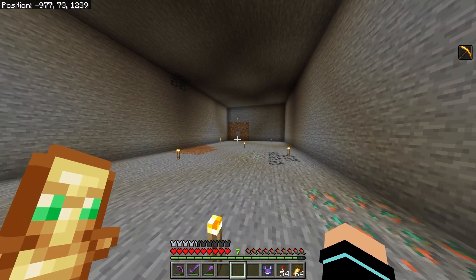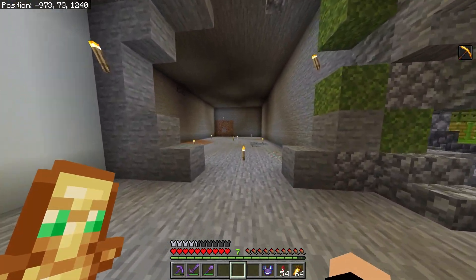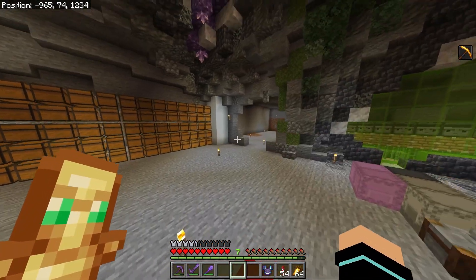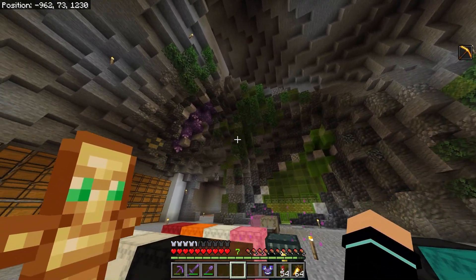I started digging out the area for where I want to put the furnace array. I don't really know how big it'll be, probably a 64-furnace array so we can smelt a stack of blocks per smelting cycle. I also tried putting in some foliage to break up the dark gray.